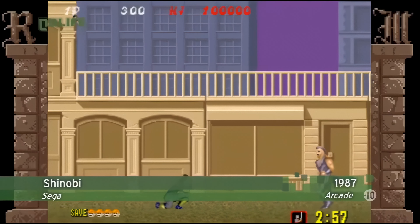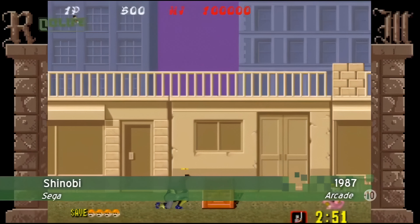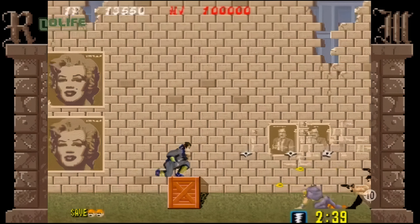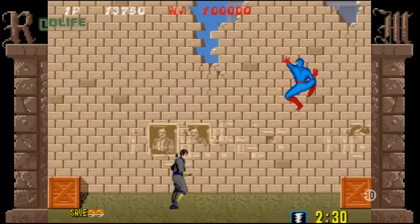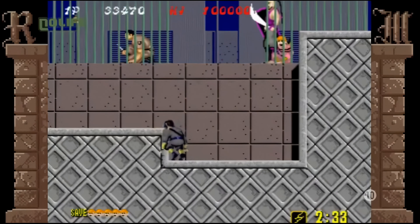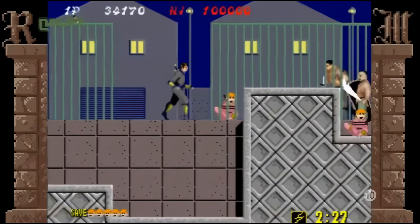Shinobi débarque en arcade en 1987 et s'impose immédiatement comme un classique du jeu d'action. Le joueur y incarne Joe Musashi, un ninja du clan Oboro, dans un futur proche où une technologie futuriste côtoie l'imagerie du Japon féodal. Une organisation criminelle nommée Zid a kidnappé les enfants du clan Oboro. Joe Musashi part donc en croisade pour sauver les enfants et vaincre l'organisation Zid et son chef, le mystérieux ninja masqué.